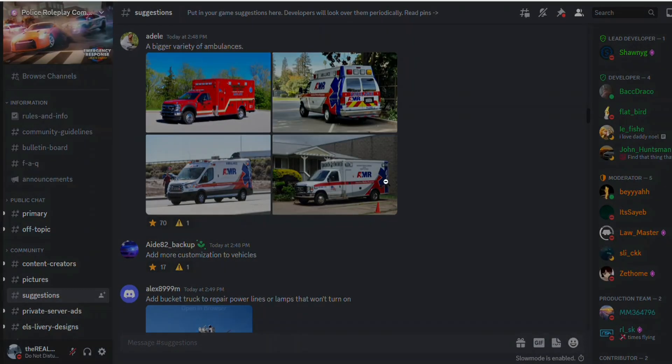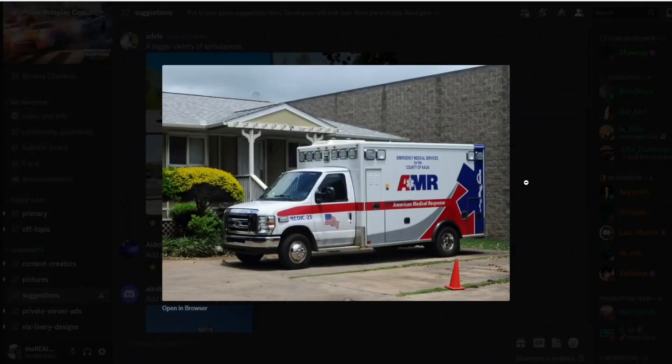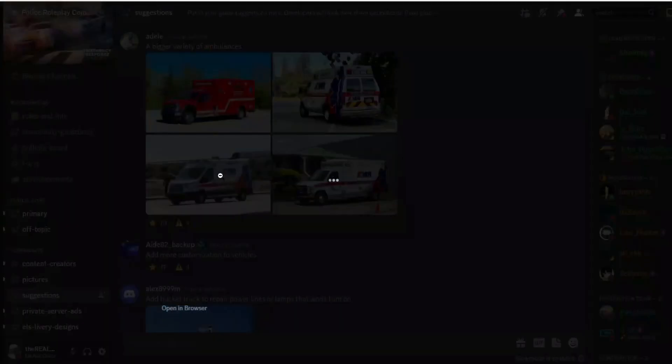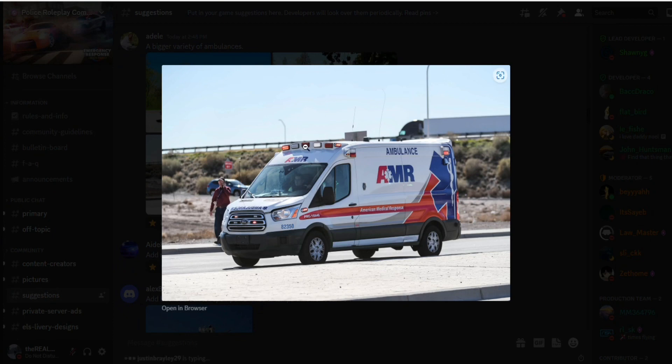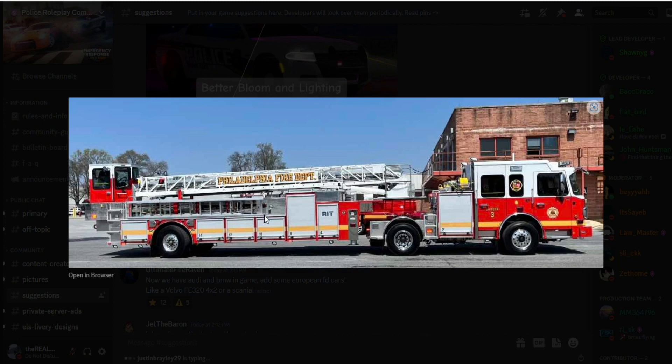Different types of ambulances — I'm pretty sure we already have this one, but yeah, this one could be good if you need to get to calls really fast because the other ambulances are very slow. And yes, they need to add a tiller truck. We just need one because some buildings are just too big — or make bigger buildings and then add this.